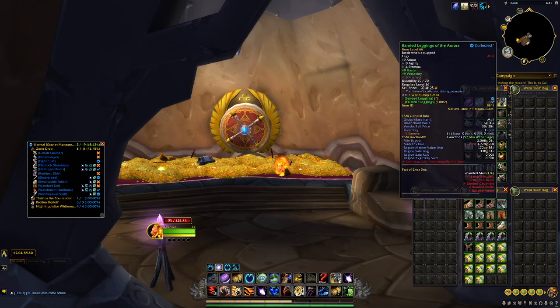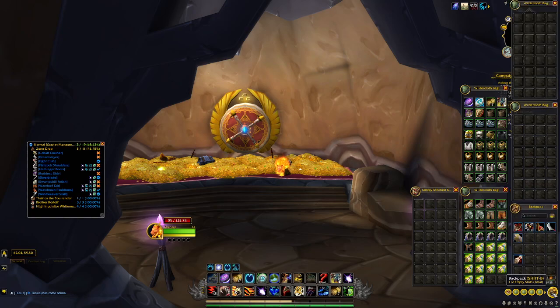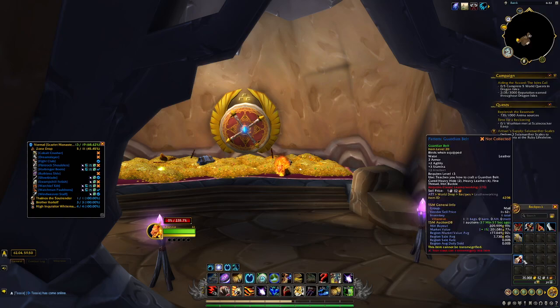Moving on to the blues — while I mentioned not getting world drop epics, I did not mention world drop patterns. I ended up getting the Guardian Belt pattern, which completely surprised me. Everything else in those 10 runs was awful, but on the very last run before lockout I got it. It has a region market value of 177k. It has a very low sell rate of 0.005, but you just need that one interested buyer.